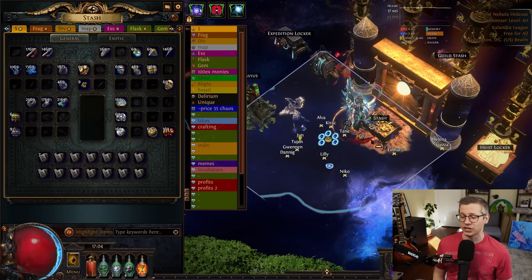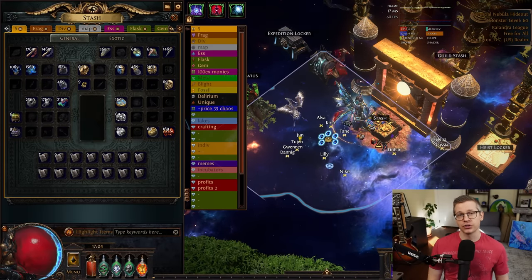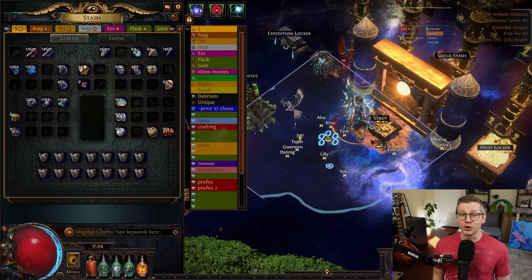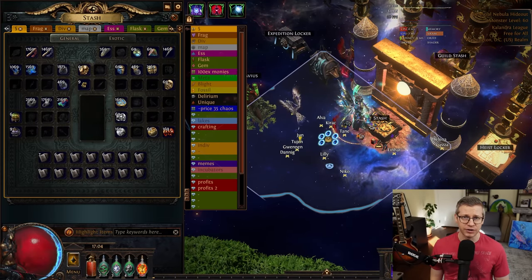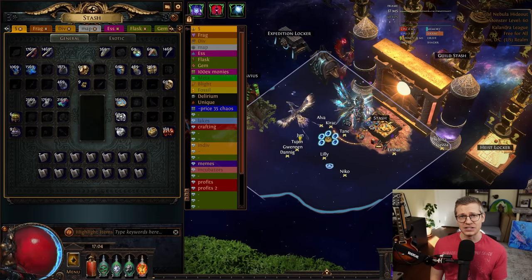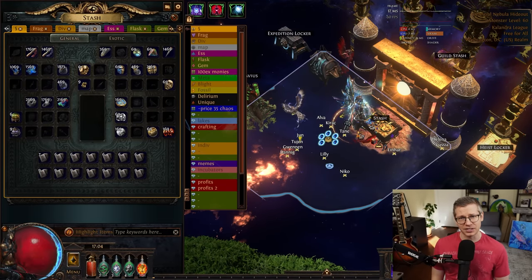If you want a very nice stash that looks like mine, I'm going to go over the strategy that I've been doing — using it as a foundational baseline to ensure that I'm always getting at least a few divines every single hour on top of all of the additional strats that I may be running. If you're not making at least three divines an hour, please pay close attention to this video.